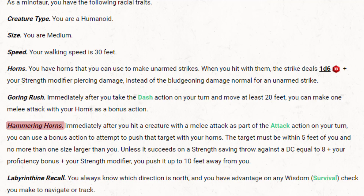You also get Hammering Horns. Immediately after you hit a creature with a melee attack as part of the attack action on your turn, you can use a bonus action to attempt to push the target with your horns. The target must be within 5 feet of you and no more than one size larger than you. Unless it succeeds on a strength saving throw against a DC equal to 8 plus your proficiency bonus plus your strength modifier, you can push it up to 10 feet away from you.